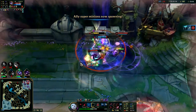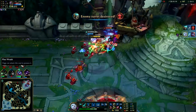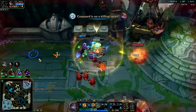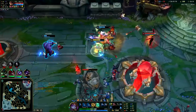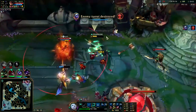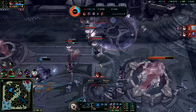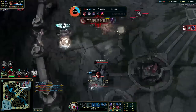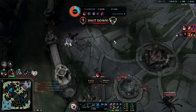Viego's such an edgelord — he just said 'your pain is nothing compared to mine.' I missed my stun — I used my stun really sloppily there. Samira's going to clean up now. If you don't have CC to stop Samira R, she's like an AD Katarina with that thing.